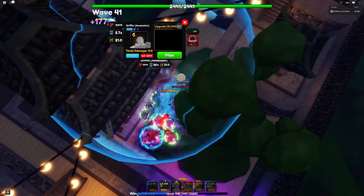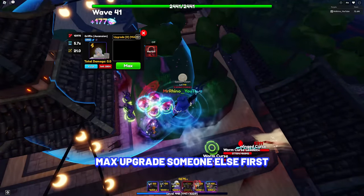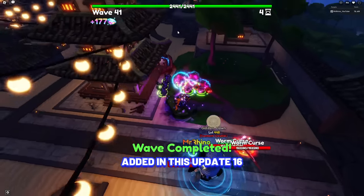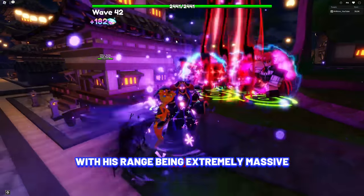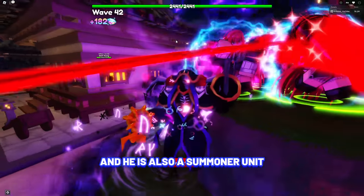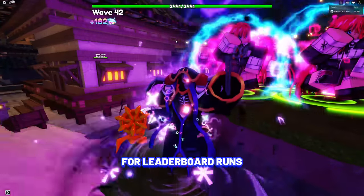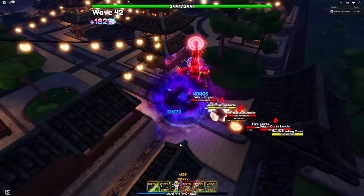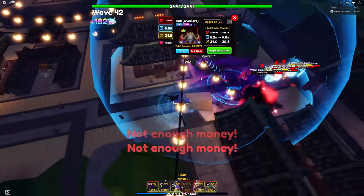Her range is 30.3 and she's a 3-placement unit, so Unique is the best trait on her. I want to max upgrade Ines Overlord first — one of the newest units in Update 16 and honestly the best unit. At later upgrades he becomes a full AOE with an extremely massive range, and he's also a summoner unit, summoning units when he kills a certain amount of enemies, making him extremely good for leaderboard runs. He's also one of the most expensive units in Update 16.